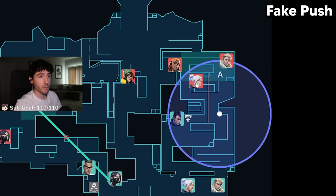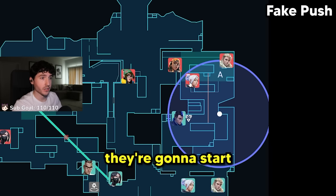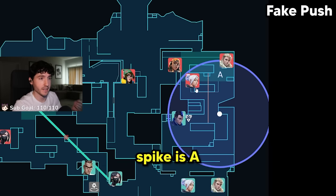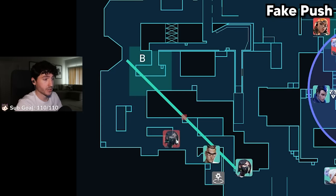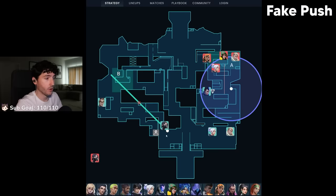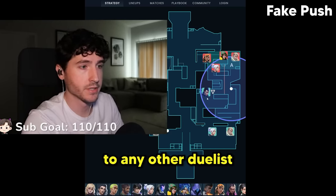By dropping the spike, the A site players will hear it and call 'Spike is A.' That pulls rotations from the mid player or makes Viper go for a flank. As she's pushing down for a fast flank, our B site lurker gets the kill. Now we have all of B site for free — I take the TP and we hit B site. Little things like this are where Yoro excels compared to any other duelist.